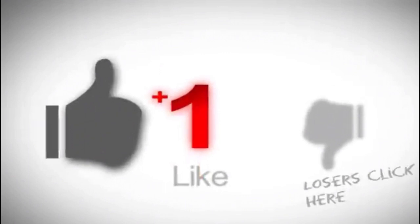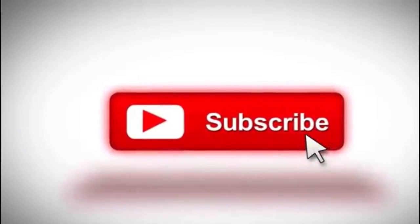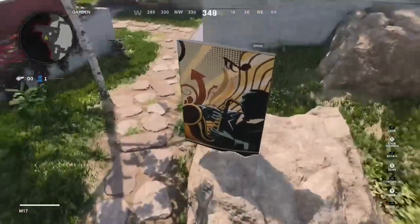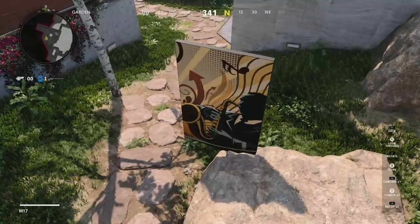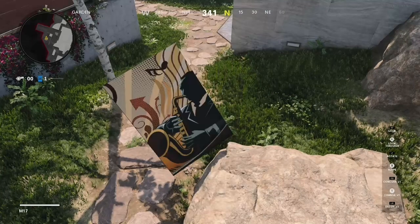What's up guys, it's your boy M17 here showing you how to do the Call of Duty Black Ops Cold War prop hunt slope glitch. So let's get into it. The first thing you want to do is find your slope area and press lock. If you're already sloped then that's fine, just un-slope, then proceed.